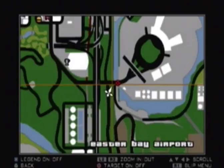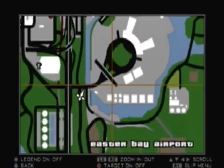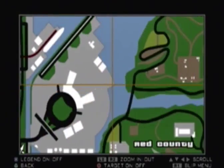For numbers three and four you have to go into the airport. This is where your jetpack comes into play, because the only way you can access the airport is if you have a pilot's license. Without a pilot's license you can't get in, so we're going to fly our way in here.